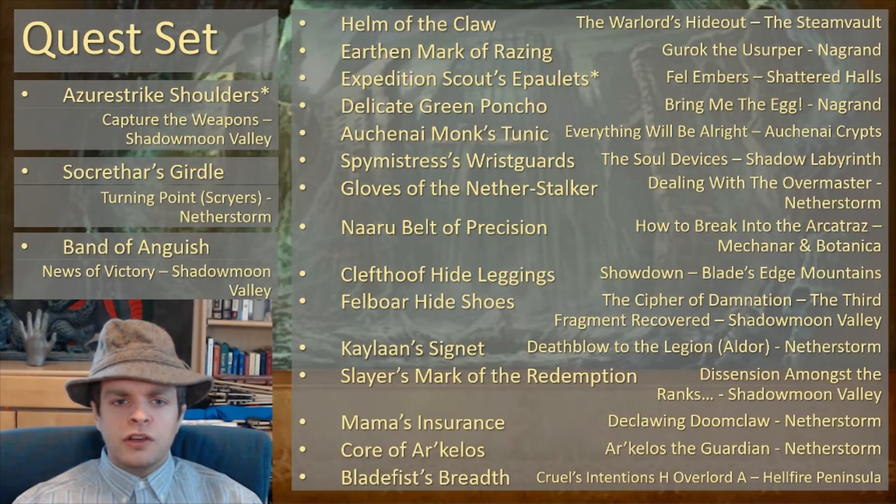Now here's the whole list on the screen right now, from Helm of the Claw to Bladefist's Breadth and Mama's Insurance — all the items you want and all the quests to get them. This is an excellent thing to screenshot for reference, and you can save it while leveling up to make sure you don't miss these quests.